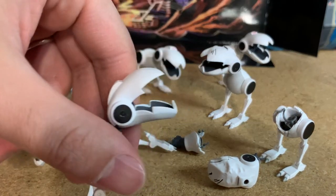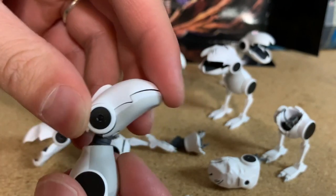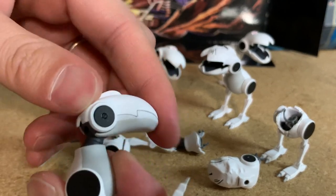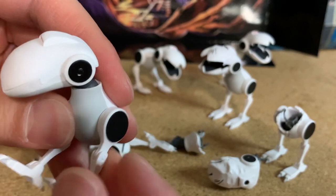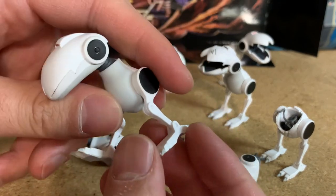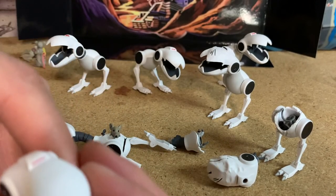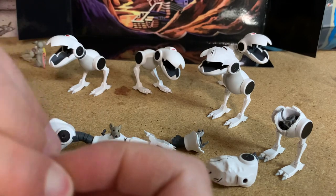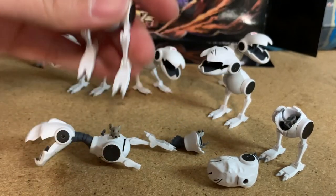As far as the Mousers' articulation, they have the jaw that opens and closes. They have moving heads that turn and bend up and down and rotate — that's really cool. And then they have moving legs with bending knees and bending feet. So you can get lots of cool articulation out of these Mousers, get them in some cool poses — attacking some turtles, biting their hands and stuff like that.